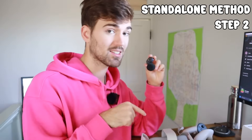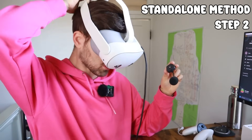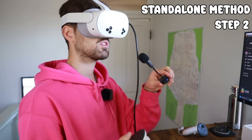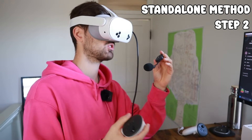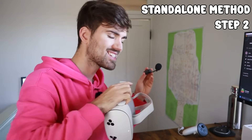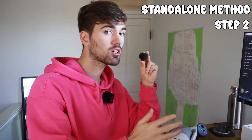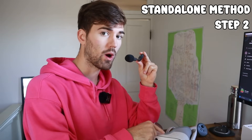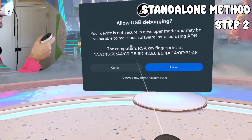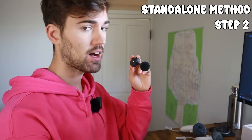You'll hear the connection sound when it's plugged in. Hop on the headset to accept the USB debug authorization. Sometimes the pop-up doesn't appear right away — if that happens, unplug and replug the cable. If it still doesn't show up, restart your Quest. Once the notification appears, select 'Always allow from this computer.'